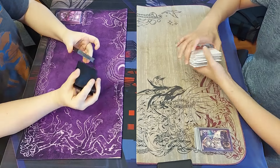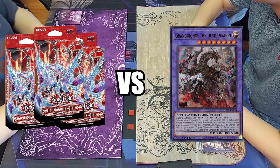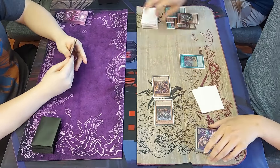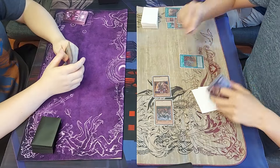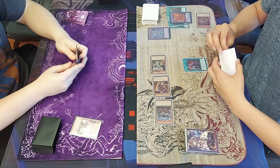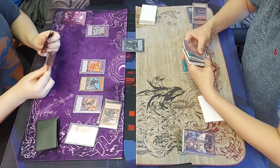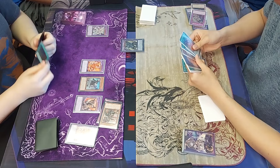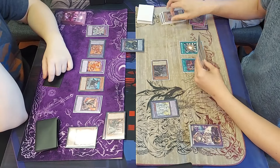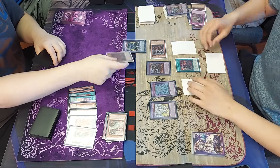For round 1 we have something pretty poetic: 3 Branded structure decks vs G on full-power Branded — puppet lock and everything. Game 1 he went first with full combo, and I had a single hand trap in the form of Ghost Ogre. I chained it to his Cartesia's effect so he doesn't get to fusion summon Grand Guignol, getting me out of the puppet lock situation. I do surprisingly well at breaking his board, but with no way of stopping Branded Retribution adding back Branded Fusion, I'm looking at a death sentence. He easily breaks my board with the help of Branded Lost, then puppet locks me on my following turn and I promptly scoop.